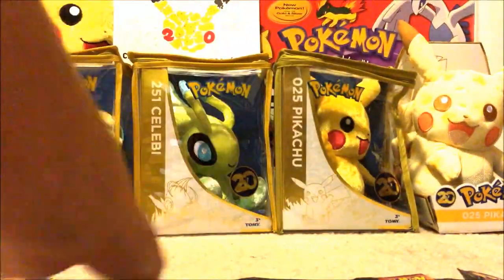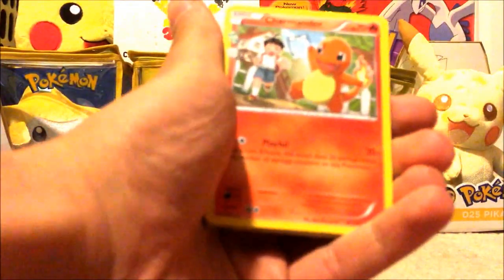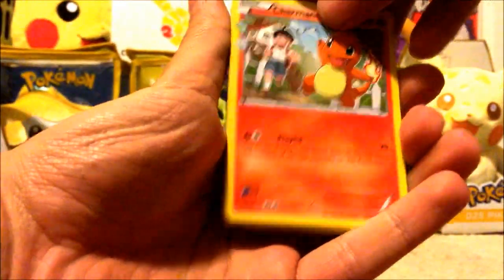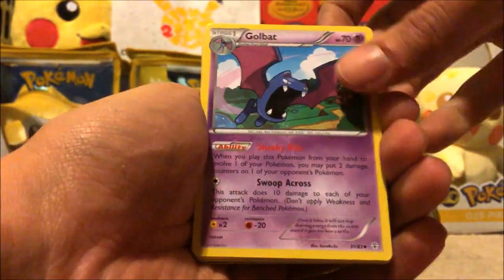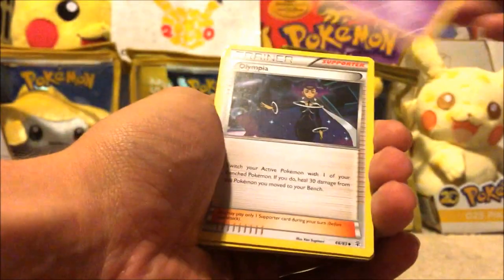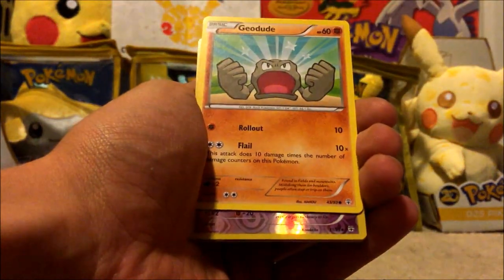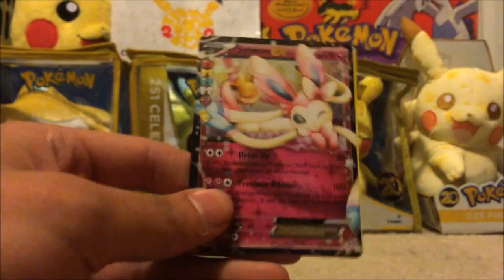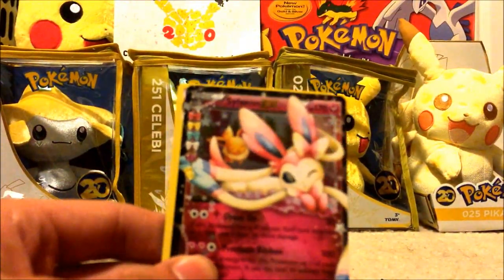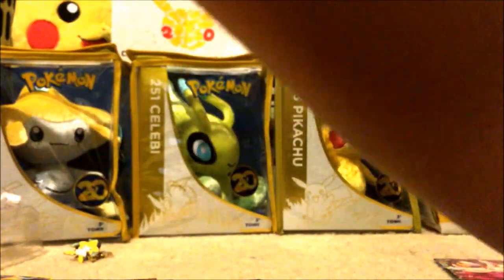So, six generation packs. Alright, here we have — now with any luck, I won't open 700 Slowpokes again. So, there's Charmander, Golbat, Olympia, Energy, Tangela, Zubat, Geodude, Golbat, and Sylveon EX. That one seems to be the more common EX, and a Gengar. So I've got two good cards there — that one's a holographic.